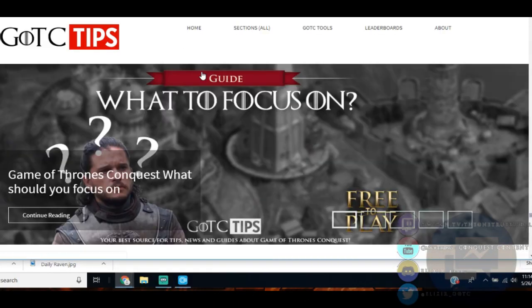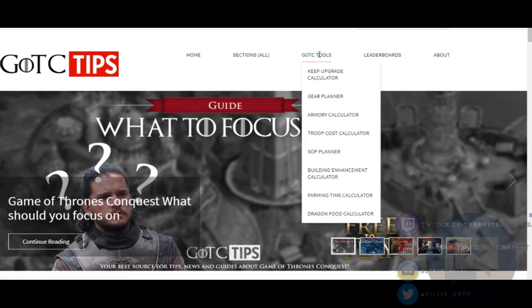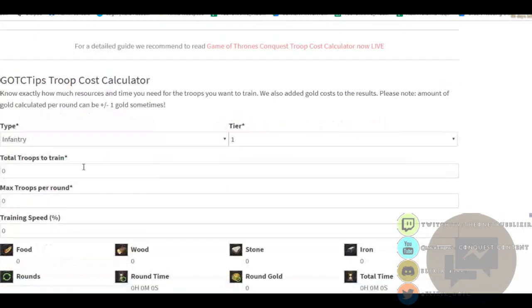GOTCbot is linked to a website — if you haven't used it, you should. That's where you have your keep upgrade calculator. Someone said they needed to print troops — they also have that. So if you go here, you can type in what tier you're trying to make.